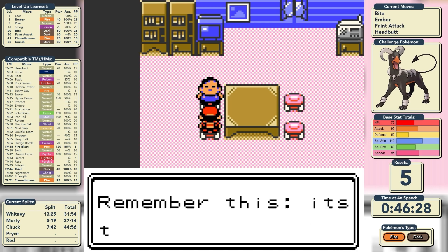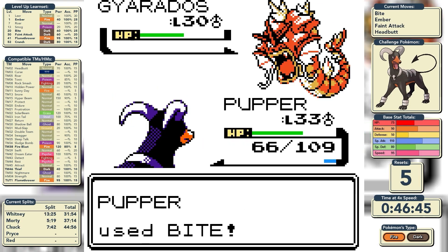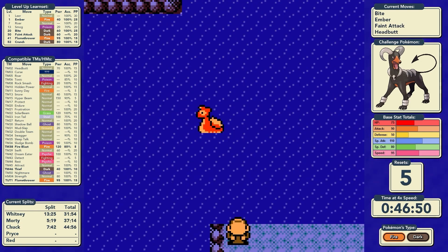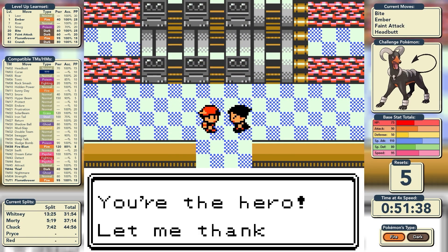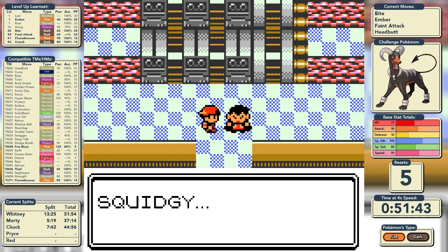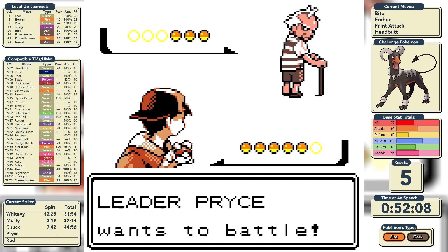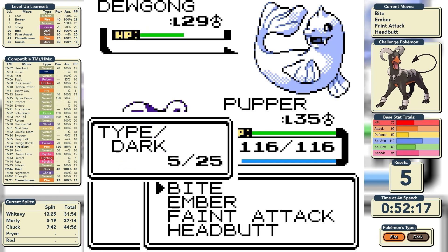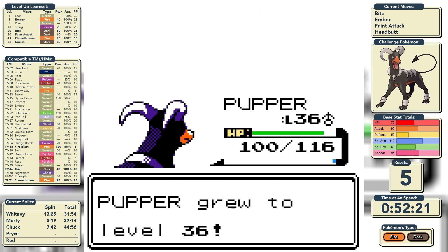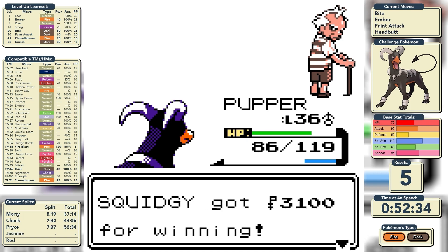We make our way to the Lake of Rage where we grab the Rare Candy and the Hidden Power TM — the two staples before taking on the Gyarados. I don't believe Gyarados has any Water-type moves, so we shouldn't be in too much of a pickle, though we do have to use Bite. Thrash does big damage and almost knocks us out, but we take care of the Gyarados, get the Red Scale, and have a little chat with Lance. Lance initiates the first big Rocket segment — nothing interesting happens there. On to Pryce and his icy-type Pokémon. His first Pokémon is pure Water, which is a bit of an issue for us as Fire type, but we flinch the Seel with Headbutt and knock it out in two hits. Three Bites handles Dewgong well. On to Piloswine — we don't knock it out in one hit and he uses a Hyper Potion, but it's a simple battle.